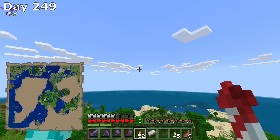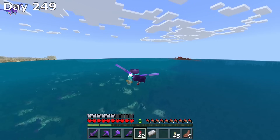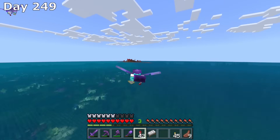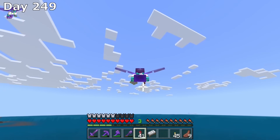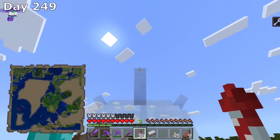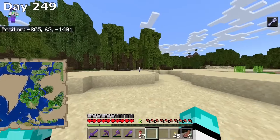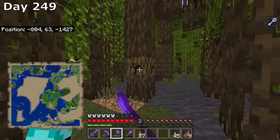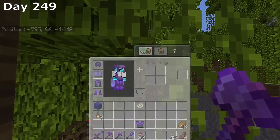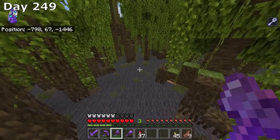On day 249, I went looking for an ocean monument. I have never once conquered an ocean monument ever, so I was really looking forward to doing that here in this series. Towards the back half of day 249, I found the ocean monument. I put the coordinates up and I tried to mine, but I couldn't mine the roots. And then when I tried to mine the wood, I couldn't mine the wood either. I was so confused at this point until I realized it was because of the guardian. I then fly back home.